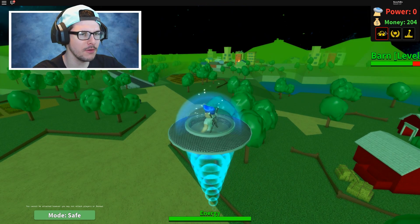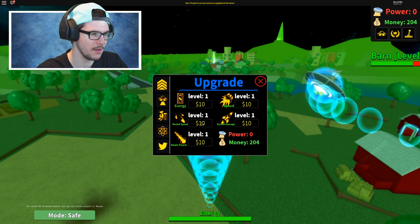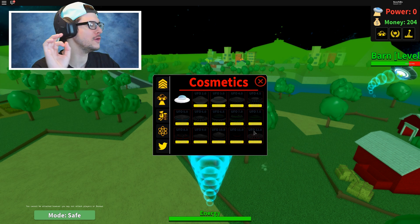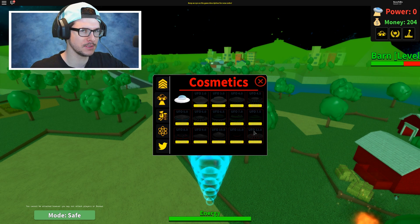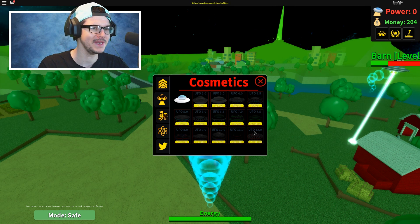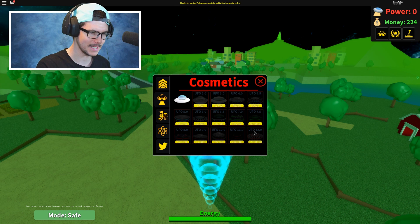We're in Alien Simulator today, and this is not a new game. I've seen it before, but I never clicked on it. I decided to play it for a video, and then I found out it's kind of cool. You could actually upgrade your UFO a ton of times — the cosmetics and how good it is. You can upgrade speed, beam power, damage, etc. Including the new UFO 12.0. It looks ridiculous. You guys are gonna see it in the thumbnail and at the end of this vid, so make sure you stay tuned. Like this video right now — we need 10,000 likes to get the UFO 12.0.